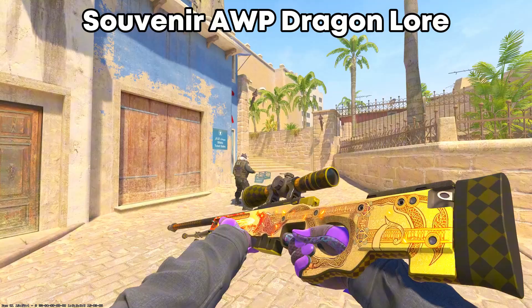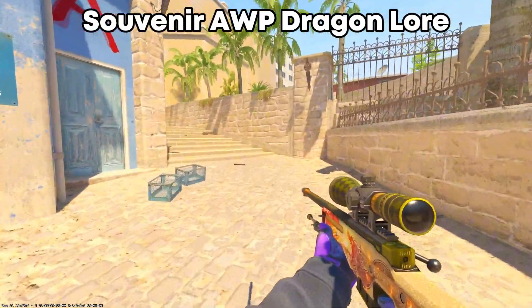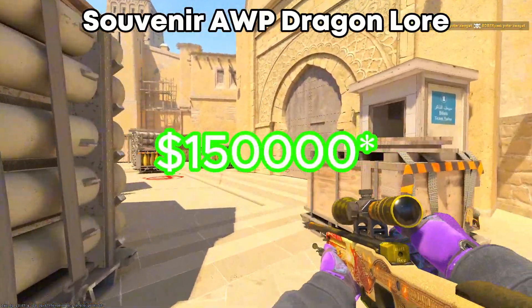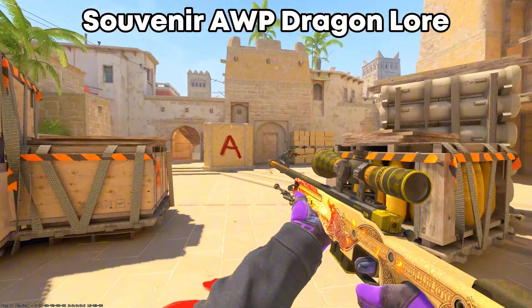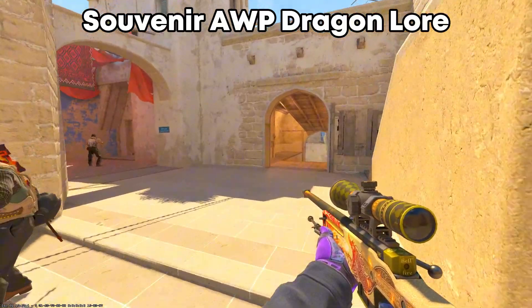The second most expensive skin in this video is the Souvenir AWP Dragon Lore. The most expensive is the Souvenir version, which can go up to $150,000 if it's factory new. There are only 114 Souvenir AWP Dragon Lores in existence, which is why the skin is so expensive.